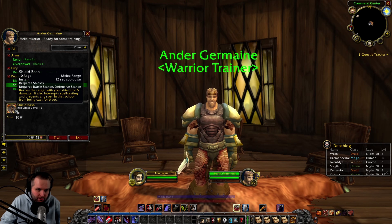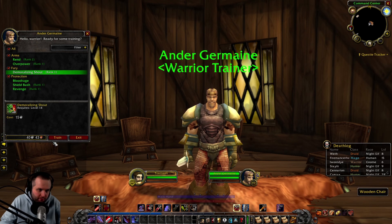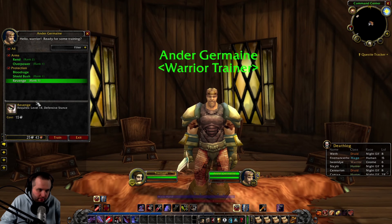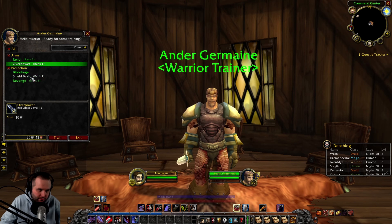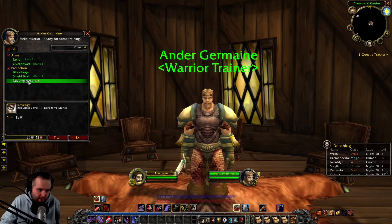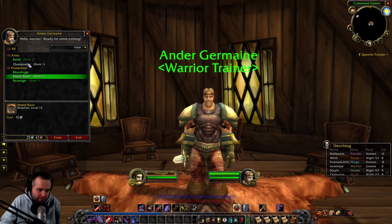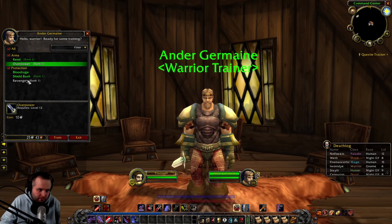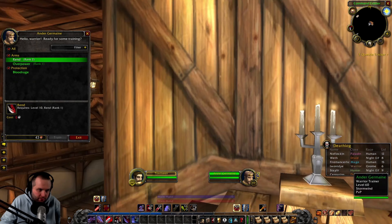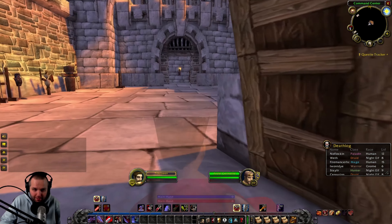We got Shield Bash — this is like an interrupt. We read this before. Revenge — that's another good one. Okay, so we'll go with Demo Shout. I don't know what else to take. Overpower's pretty good too. We can only take one here. Oh, actually we can take Shield Bash and Revenge — I think that's a good combo. We'll take Overpower and Revenge... actually Shield Bash and Revenge. And now we're broke. Alright, let's go farm. Gotta get some more coin — hopefully we get some drops, guys.